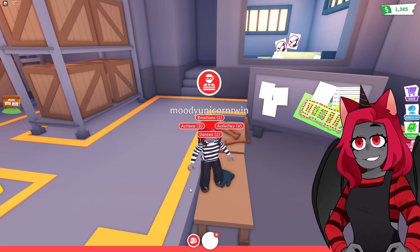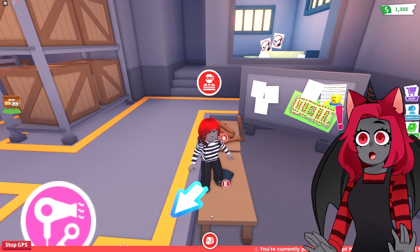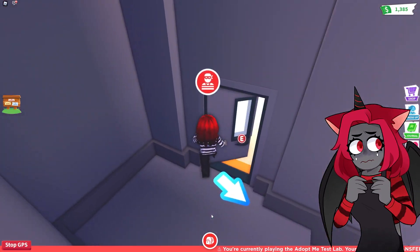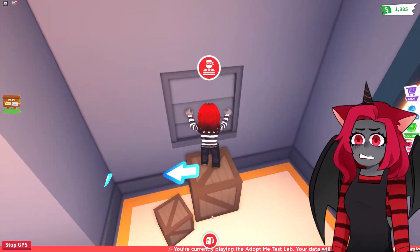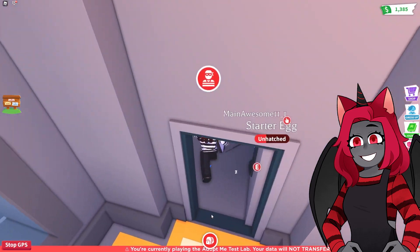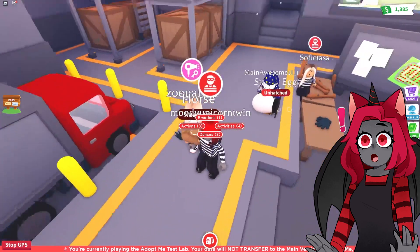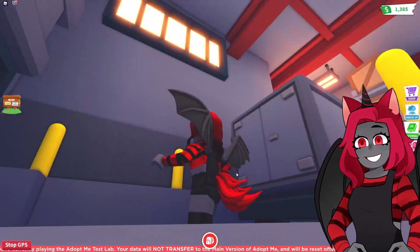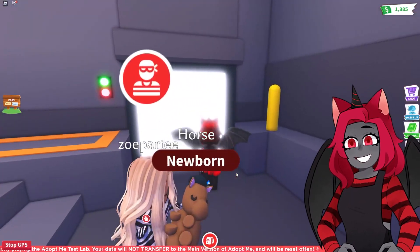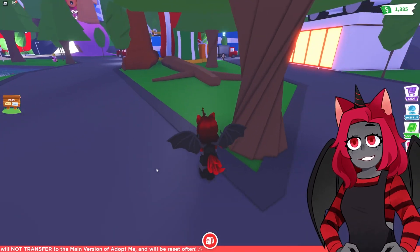I can get a bat and some gloves. These are heist gloves — you can rob other people's homes! And over here it's like a little break room, but you can't go in there. I could stop being a criminal if I really wanted to. Okay, let's stop being a criminal for now because I want to look at the new police station.